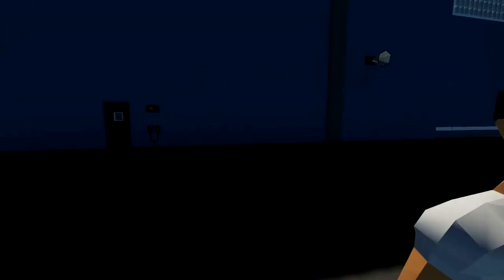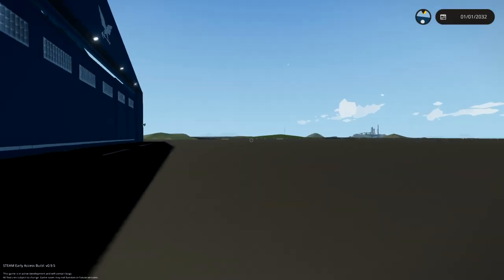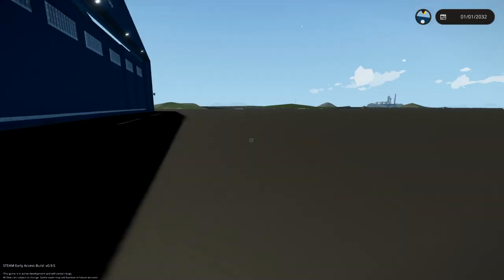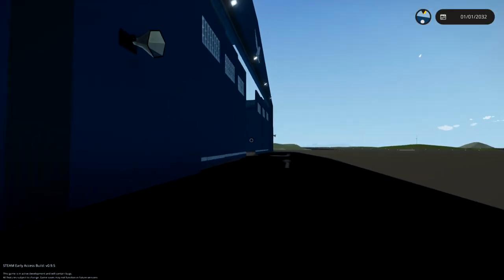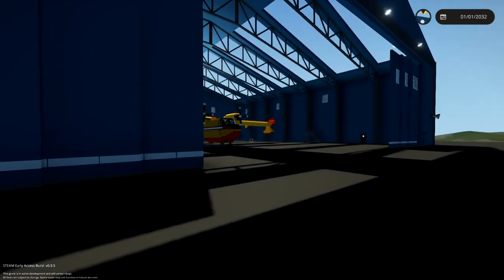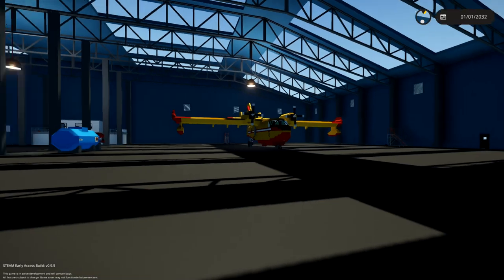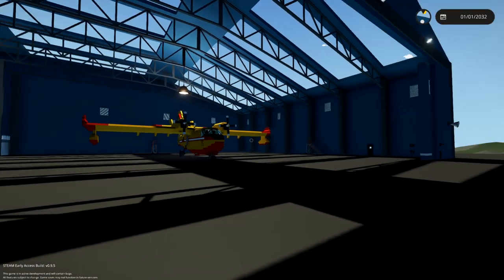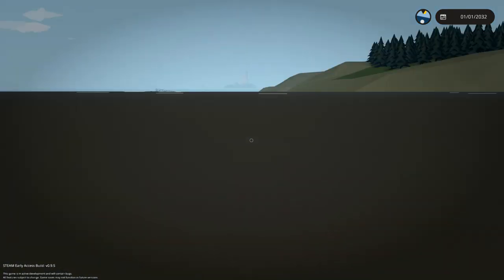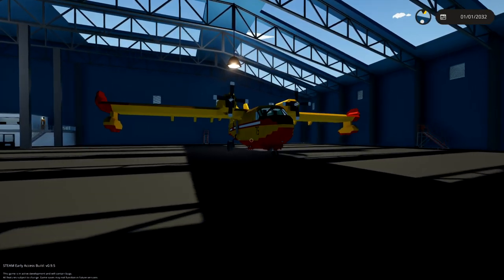Hello guys! Welcome back to another Stormworks video! Today we are on the multiplayer island, but we are not in a multiplayer game — yes, we're by ourselves again. We're also using a vehicle we've used previously: the Canadair CL215, which is what we used with Endo and Komodo. We're gonna take off in this thing and put out a fire on the mainland — Donk Isles.